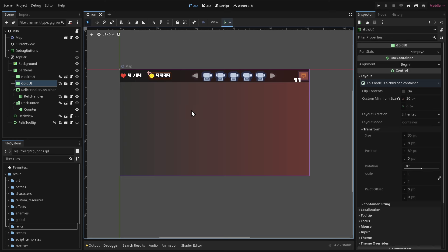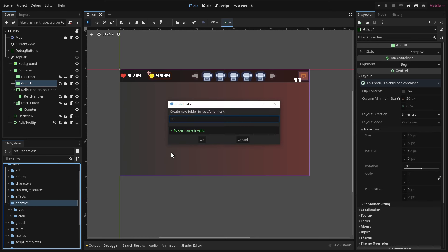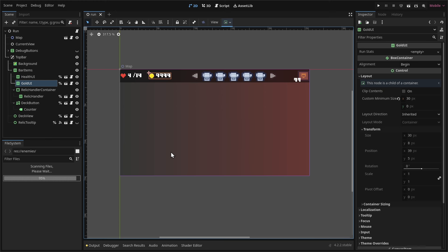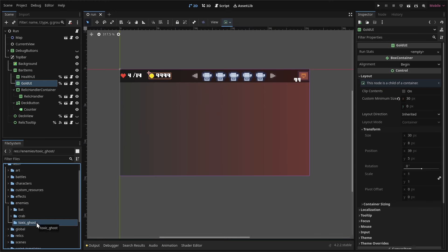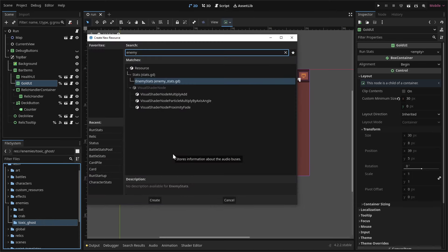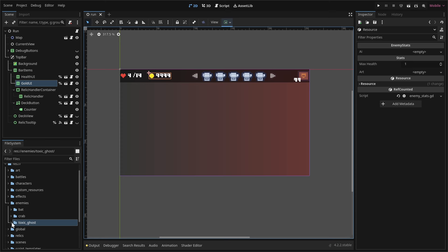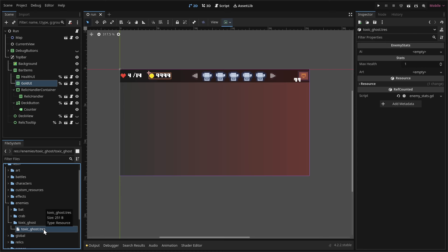I have my project open. In the file system dock, we expand our enemies folder — we can see the bat and crab enemies there. Let's right-click on the enemies folder, create a new folder called toxic_ghost. Then right-click on it, create a new resource and search for enemy. We'll create an enemy stats resource representing the Toxic Ghost and call it toxic_ghost.tres. We can set the max HP to 40, and for the art, load the ghost sprite. There's an AI slot which is empty — we'll define the AI as a packed scene next.